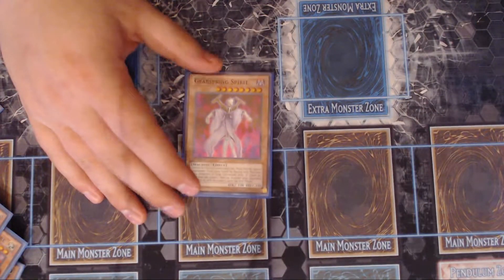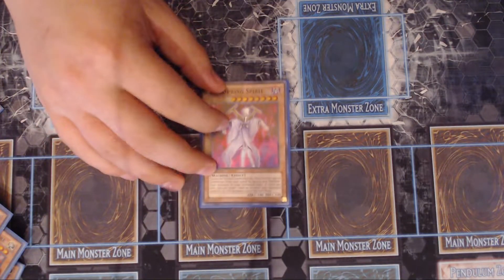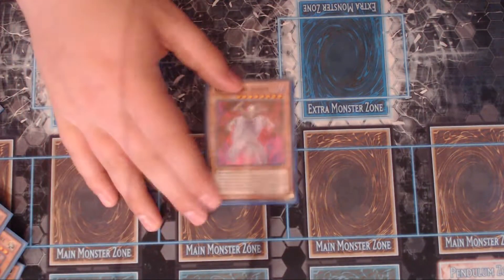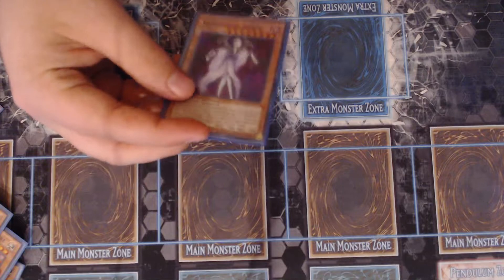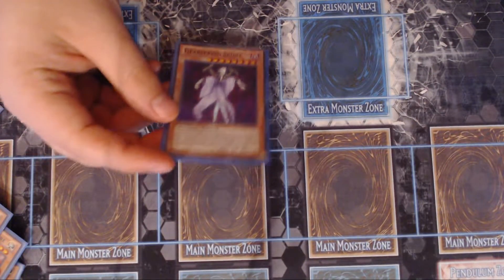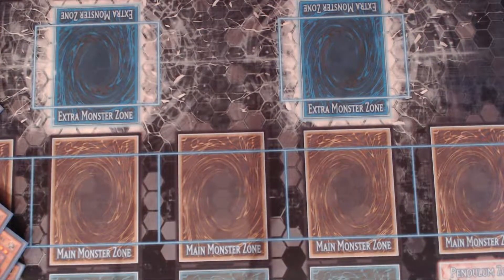One Gearspring Spirit — I haven't seen any other Cyber Dragon player play this; it's kind of my tech. He can't be normal summoned or set; he has to be special summoned by having at least one machine in your graveyard and all monsters in your graveyard must be machines. He's only got 100 attack, but his effect lets you target a monster on the field and reduce its attack to zero. The main reason I play him is he's a free special summon — he's level 8, so I can go into a Rank 8 play, which I'll get to in the combo section.